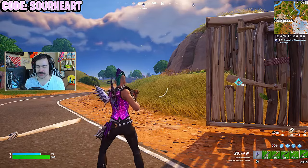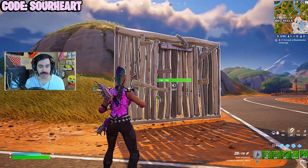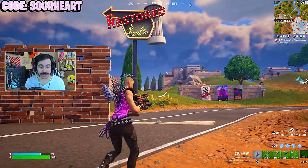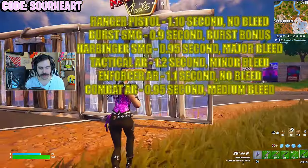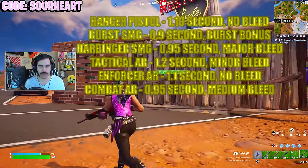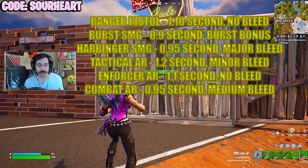That might actually be faster. And then the combat AR — the newest added rifle to the game. That is a wall chewer. I don't know the exact timing there, that'll be on the screen right now, but the combat assault rifle felt by far the most comfortable. The thing is, it pours out rounds, so if you're using this to build battle, it really necessitates you having a lot of medium ammo.